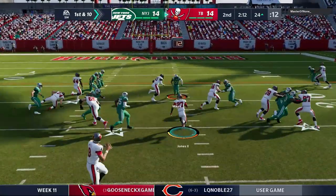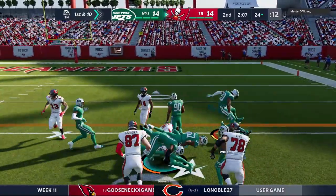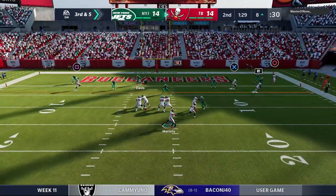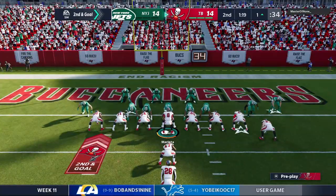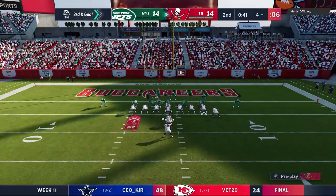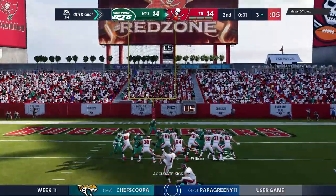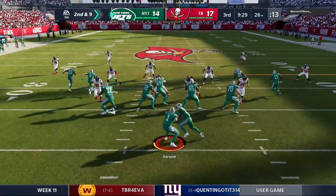On third down Mike Evans comes up with a reception — a great throw from Mariota. Ronald Jones takes the handoff with a juke and spin move, fighting for extra yards in a great run. Third down, Mariota finds the sure-handed Gronkowski. Second and goal from the one yard line — Fournette gets handed the ball but finds nowhere to run. Third and goal again, Fournette is stopped short. We settle for a field goal, taking a 17 to 14 lead heading into halftime.